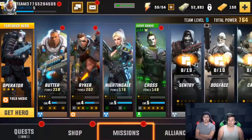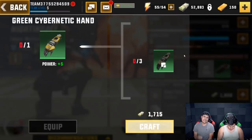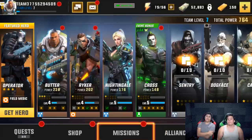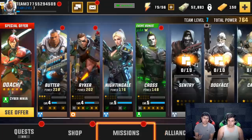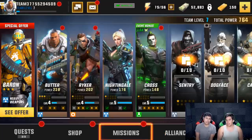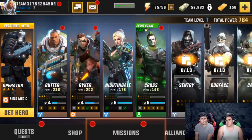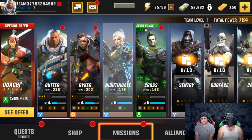Pretty much it's a strategy game — each hero has a different kind of strategy. We got a sniper that heals, a tank that can be savage. So far we've unlocked some main characters: Butter is more of a tank with the most health, Riker is an all-around character, our sniper is also a healer, and Cross is mainly a poison DPS character.